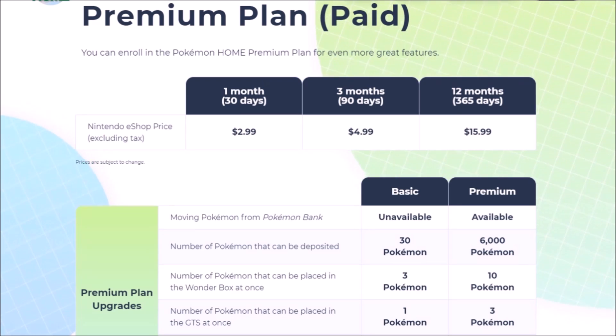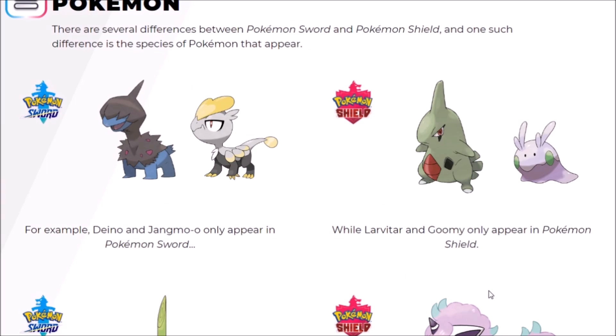This doesn't count for Galarian Forms and Generation 8 Pokemon, but that's where Pokemon Home is going to be even better than expected. Before the release of Pokemon Sword and Shield, we knew Pokemon Home was going to have a GTS feature, meaning you can use version exclusives and just trade them that way.